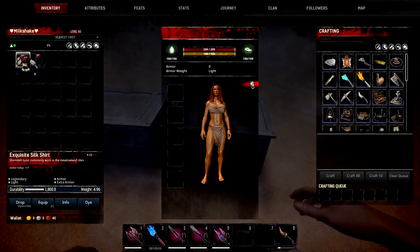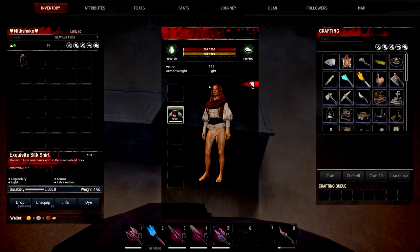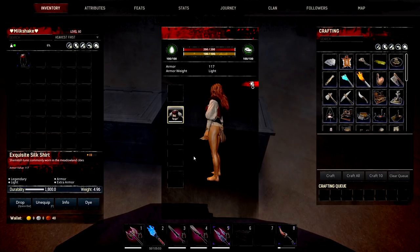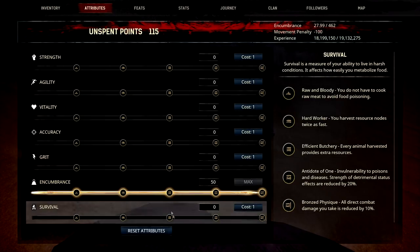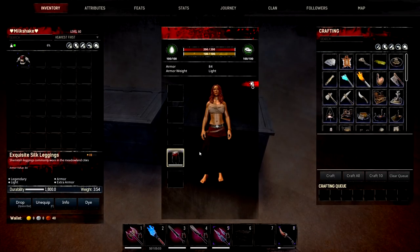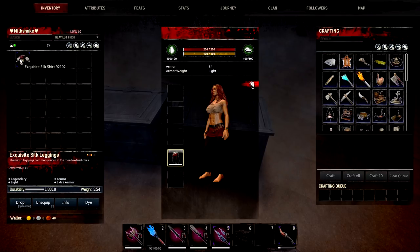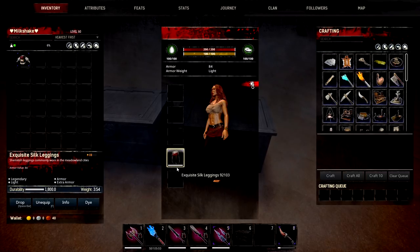Next we're moving on to the Exquisite Silk Shirt and Leggings. The shirt is a light piece with 117 armour — it gives extra armour with 2 bars of heat protection, which is really nice for a light set. It means you'd obtain and keep that fast snappy roll. There are no attributes, it just makes you nice and snappy. The leggings also give extra armour, coming in at 84 armour and light, so not as good as the shirt, but still decent with 2 bars of heat protection.